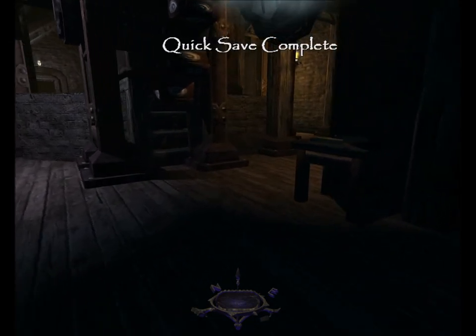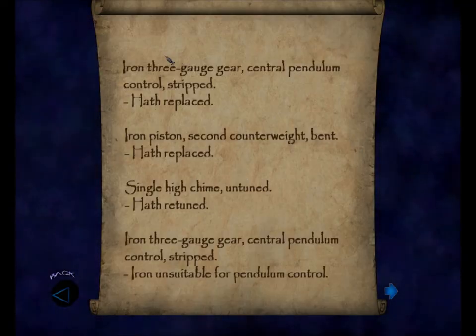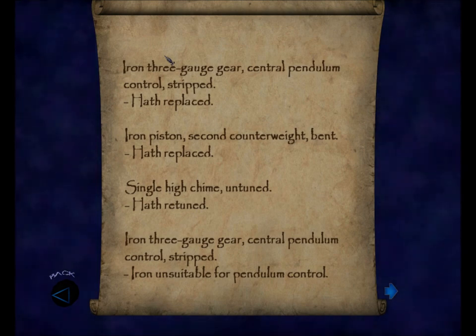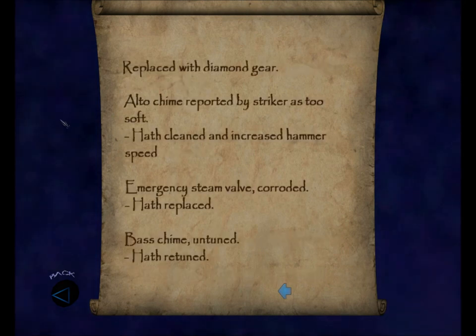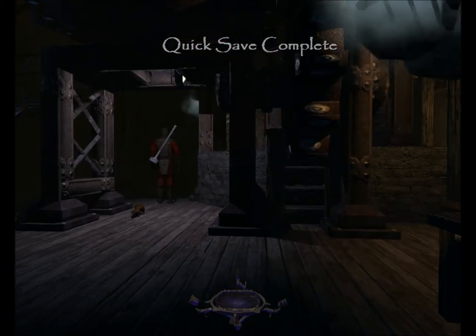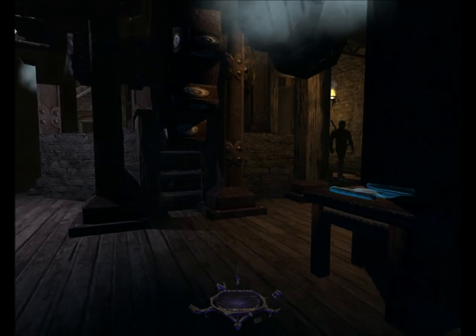Here's something to read: a maintenance log listing iron gauge gears replaced, pistons replaced, chimes retuned, and notably 'Iron unsuitable for pendulum control, replaced with diamond gear.' Diamond, eh? That could be worth looking for.